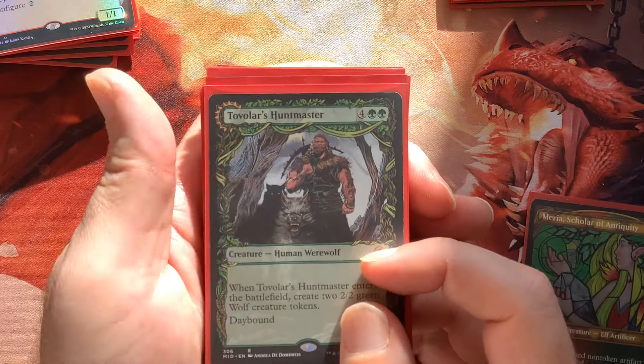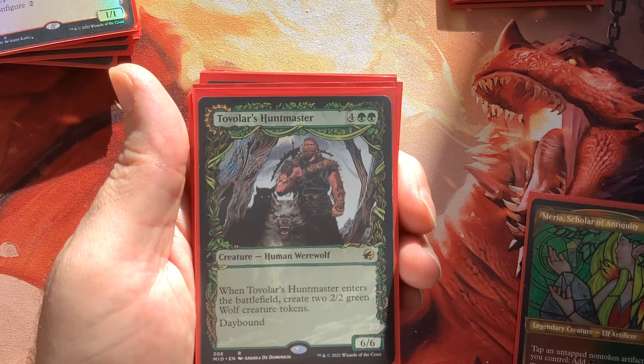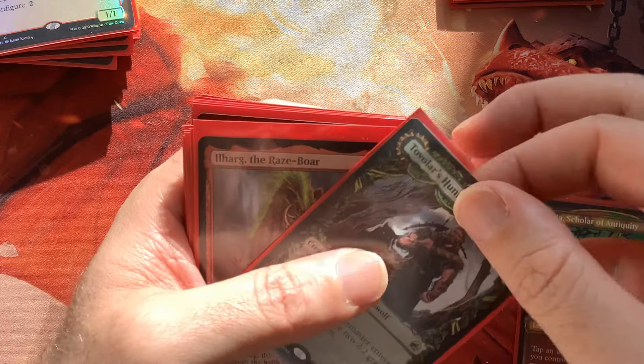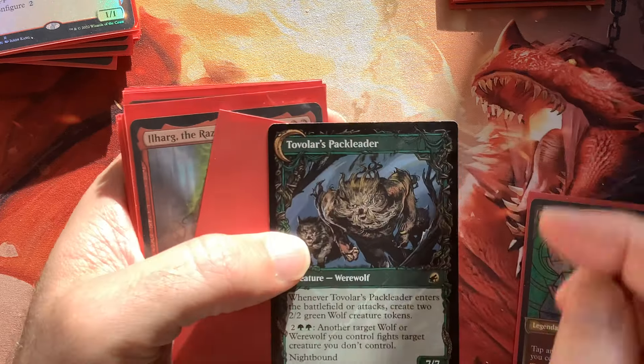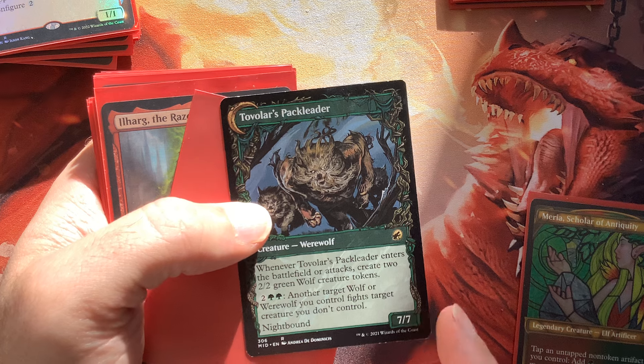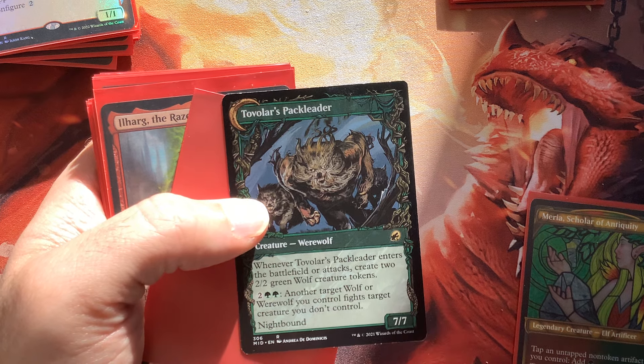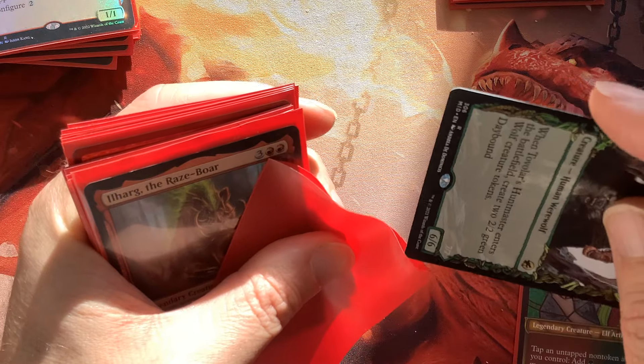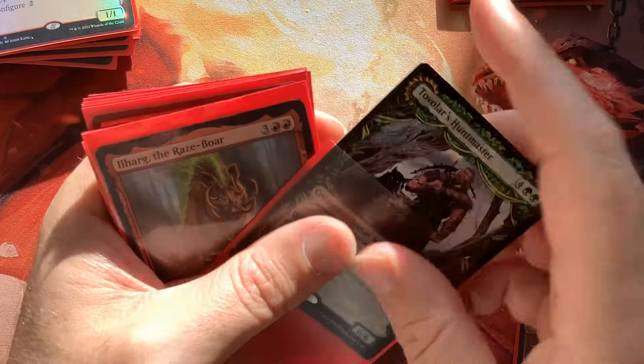Tovalar's Huntmaster creates a bunch of 2/2 Green Wolf creature tokens when it comes on the battlefield. It also has a nightbound side — if it does go to night, when it attacks it will create 2/2s as well, not only when it enters but when it attacks.